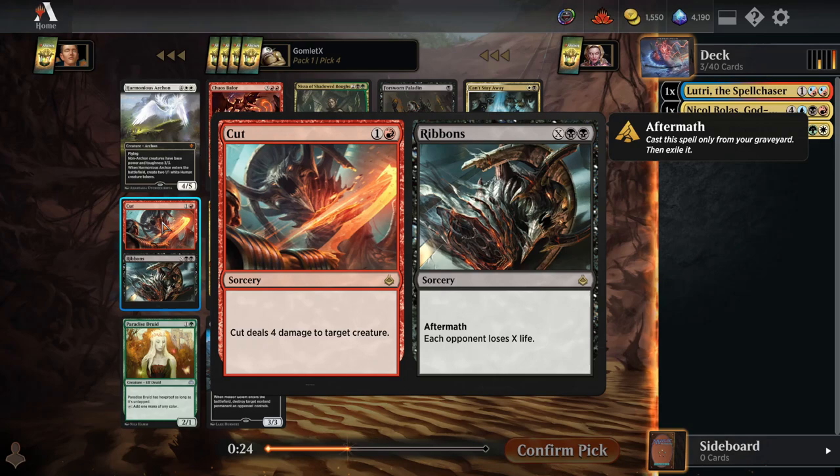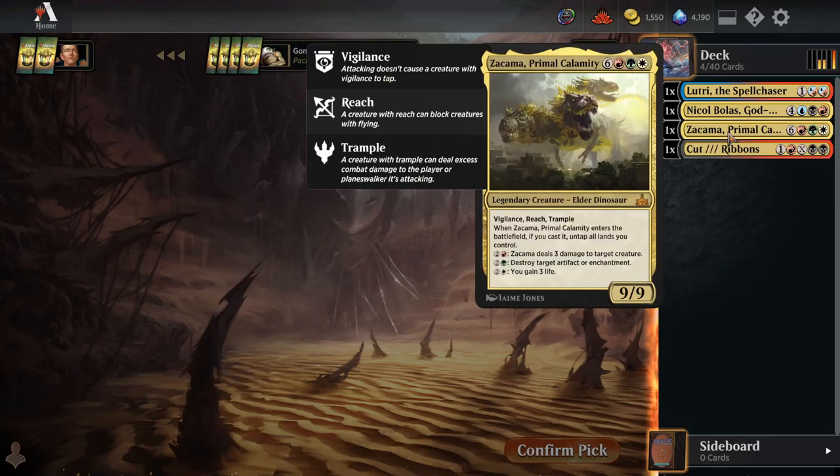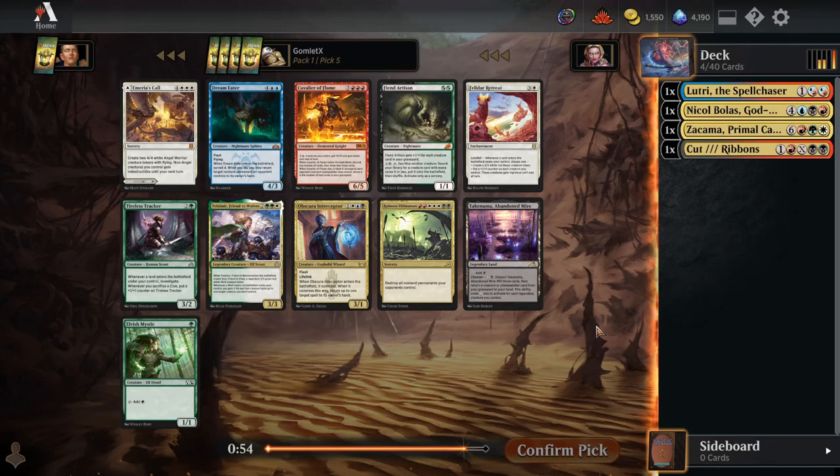We could take some cheap interaction here to blow up some early aggressive plays. I like Cut particularly well for this — maybe move into a Grixis Spells deck, which seems like a great place to put Nicol Bolas. Let's make sure we're not dying to any quick aggressive decks. Get a nice cheap piece of removal that also gives us some extra damage late game if we go Grixis — blue, black, red.